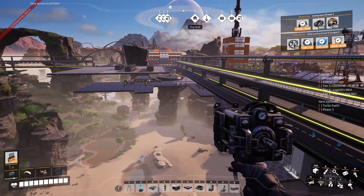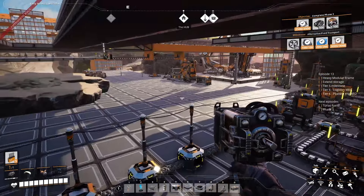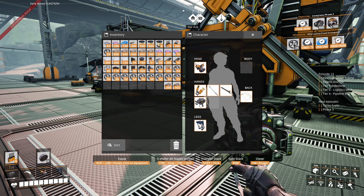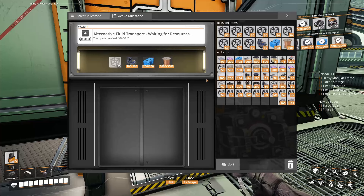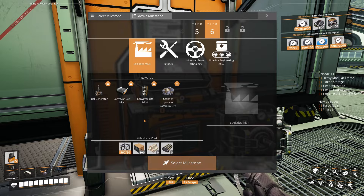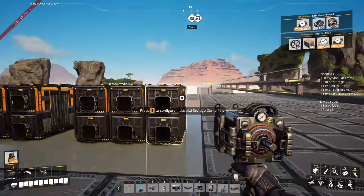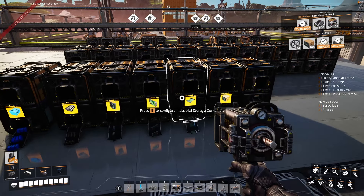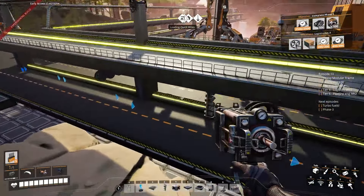Let's put these in our inventory and go back to the base. Now we can do two things: put them into storage to expand it, and more importantly start doing those new milestones. I've already delivered a lot — for this one we needed 100 motors, automated in previous episodes, plus plastic and wires. We're just missing the heavy modular frames. For logistics mark 4 we also need 400 of rubber — already delivered — 200 of encased industrial beams, and 100 computers. Let me deliver those 100 computers and 50 heavy modular frames.